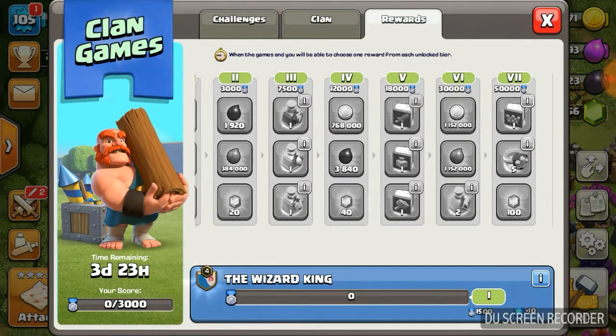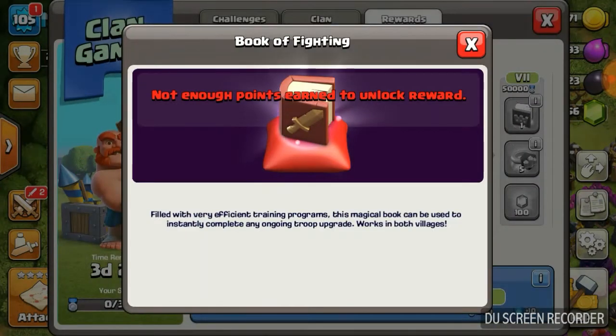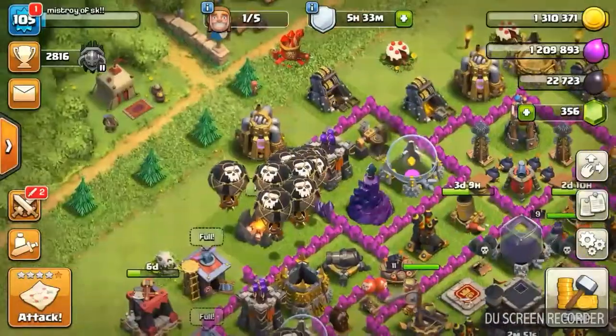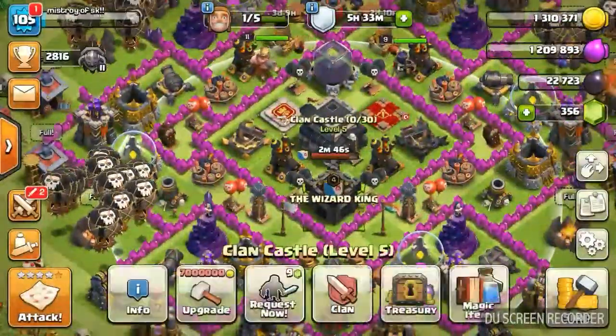In the third tier, you have 40 gems. In the fourth tier, there is a book of fighting, a book of spells, and a book of building. It depends on which rewards and magic items you already have a lot of.